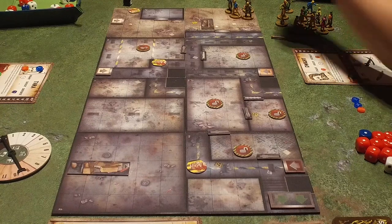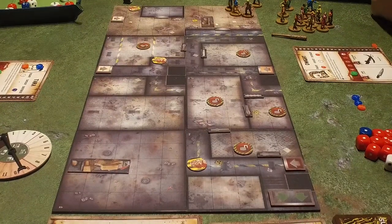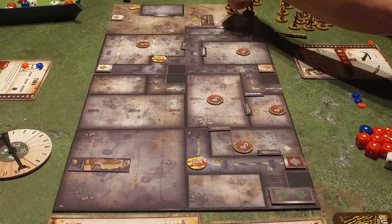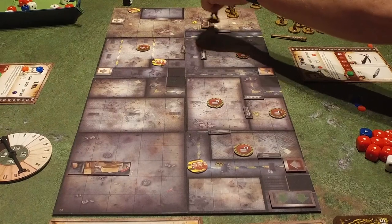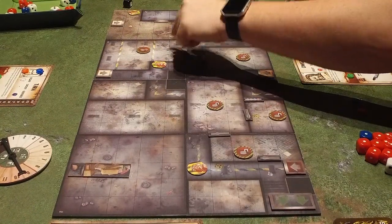Alright, we're all set up and ready to play our game of Here's Negan. Craig, if you want to go first. I'll move on four — one, two — I'll open the door. Three and four, I'll open this door. Room card: one supply token, blue worth of walkers. Supply token. Two walkers in there.